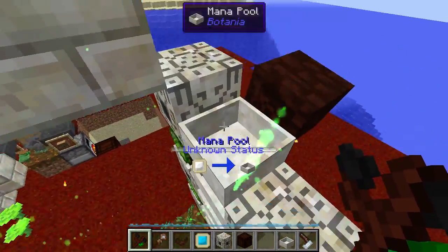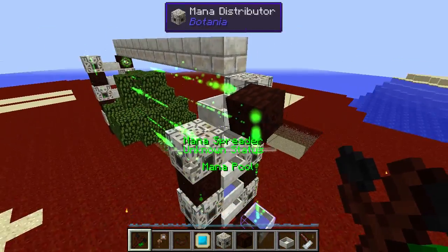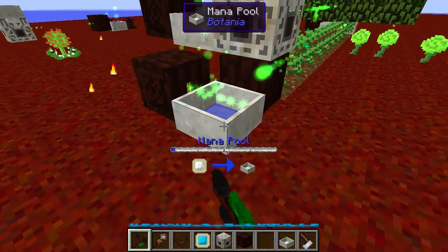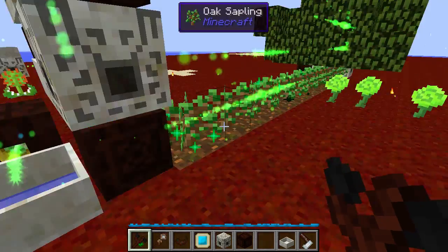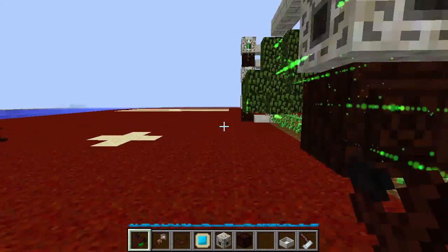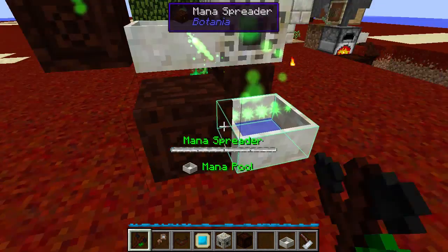At the top, it sends the mana horizontally into this mana spreader. For a full loop, I've got a mana spreader on the back here pointing down at the original mana pool — the starting mana pool that feeds this mana spreader — and then the process repeats itself, cycling through indefinitely.